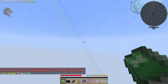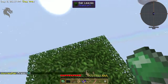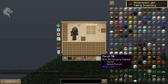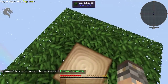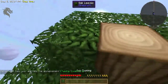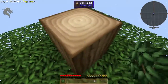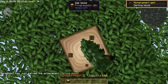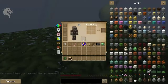This is the map — this is all we have. First thing you want to do is try to get some leaves, or rather a sapling. I got a sapling already, okay cool. That's really all we need to get started is just one single sapling.